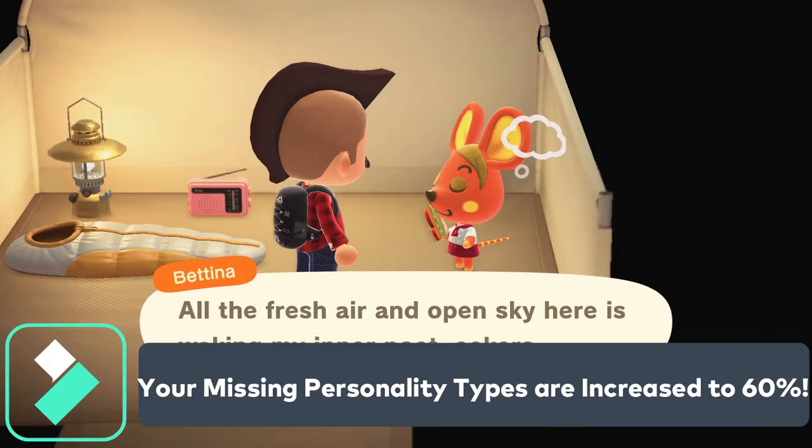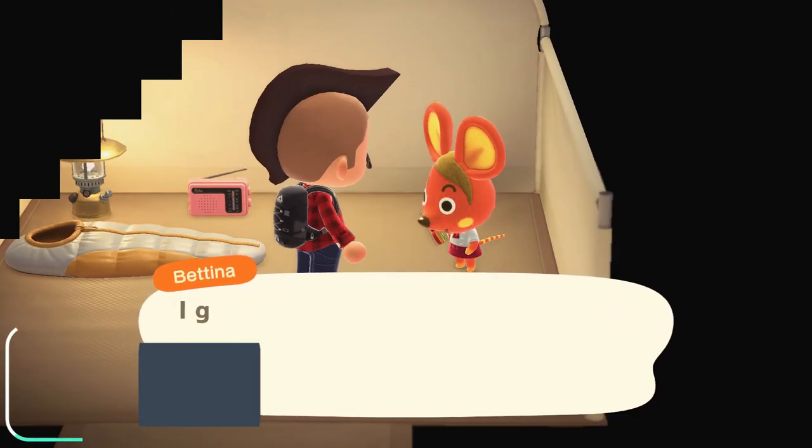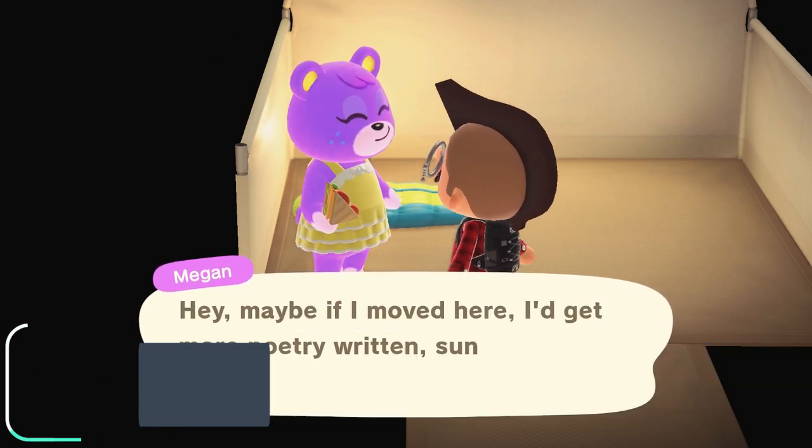For example, it'll adjust your odds so that you can encounter the missing personality type about 60% of the time. So as you can see, there's still about a 40% chance of you getting a personality that you already have on your island.